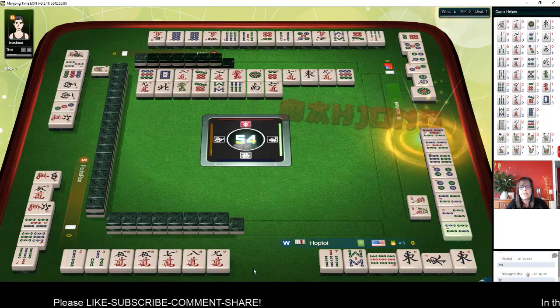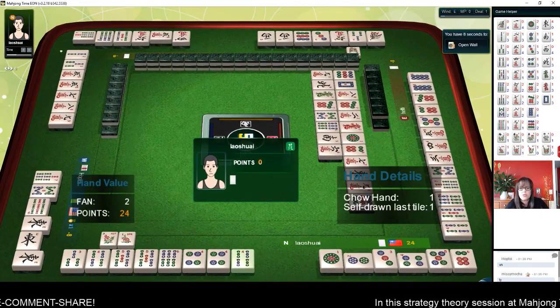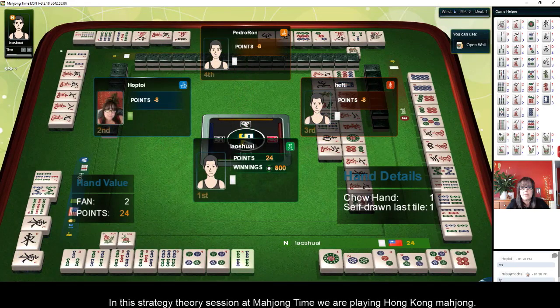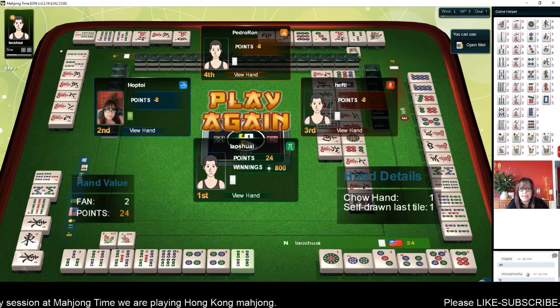Oh, they got mahjong — two fawn. Chow hand and they self-picked. You get a fawn for self-pick, so everybody pays double for self-pick.